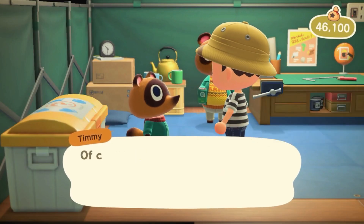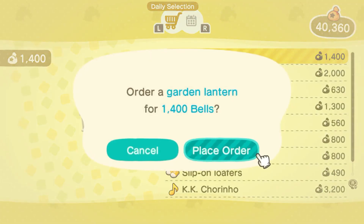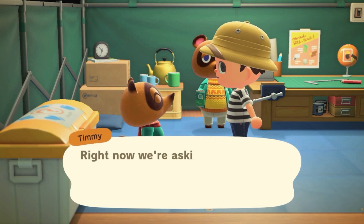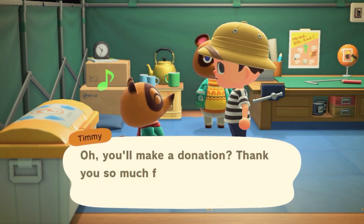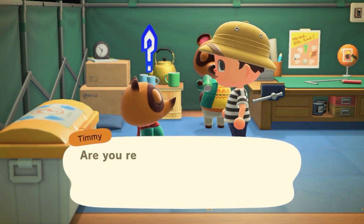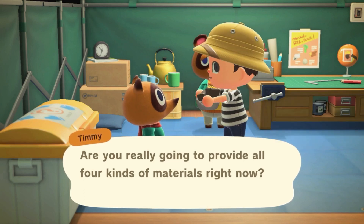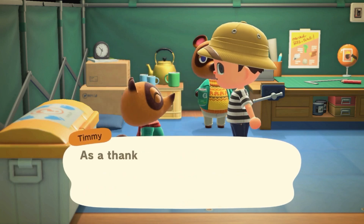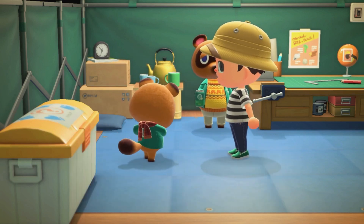Then I went inside and sold some stuff to Timmy — all the shells I collected. Then I went and ordered my five items for today, and I wanted to help him build the shop. Timmy seemed very surprised that I brought him everything at once, but I was glad to. So in order to get Nook's Cranny built as soon as possible, I donated everything. In return he gave me some nice items to use around the house and on the island.